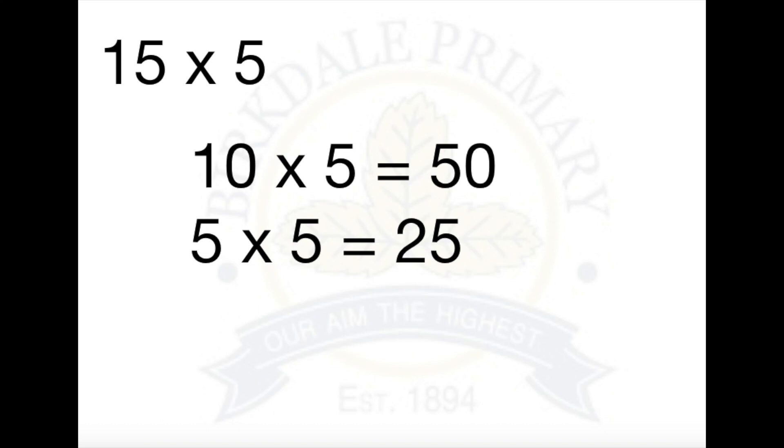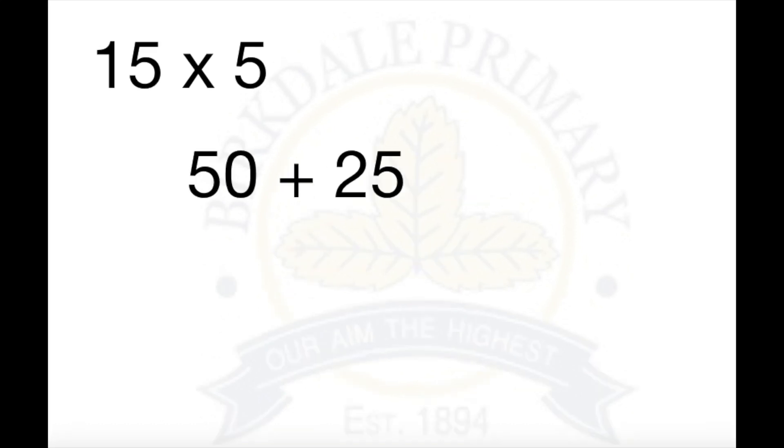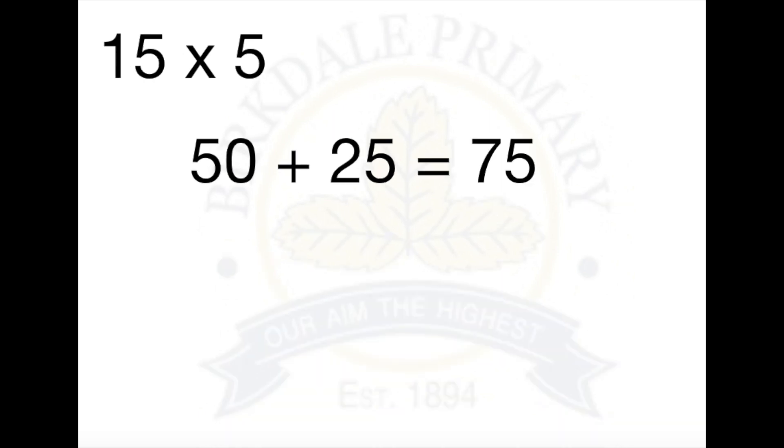10 times 5 equals 50, and 5 times 5 equals 25. Then we just need to do 50 plus 25, which is 75. That's how we use the place value strategy.